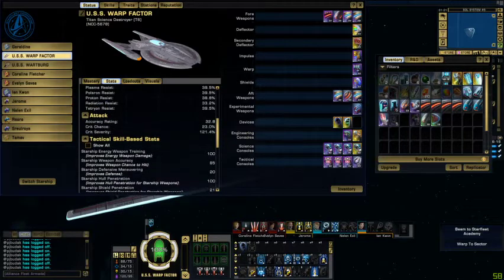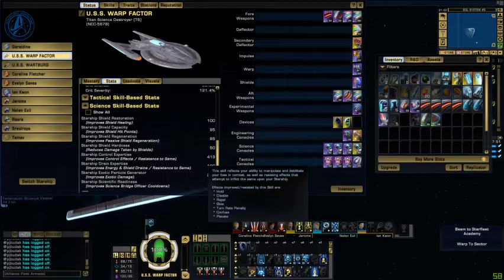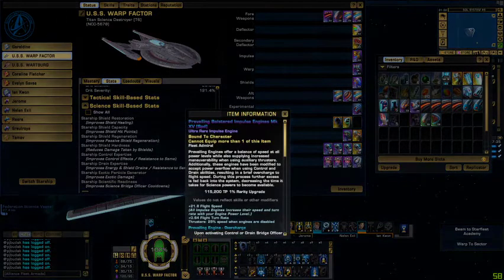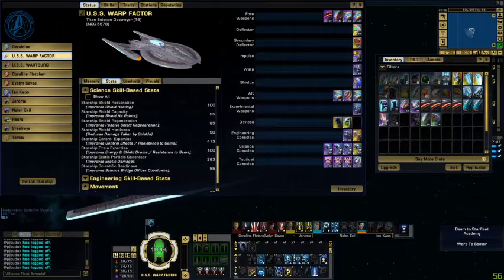Now we're going to run down the skill tree and traits. Shield restoration: 100 shield capacity, 95/85 for regen, 50 for shield hardness. 413 control expertise — that comes from the science consoles and the two-piece set bonus. Drain expertise: 100. EPG: 283 on this character. Science readiness: 85.